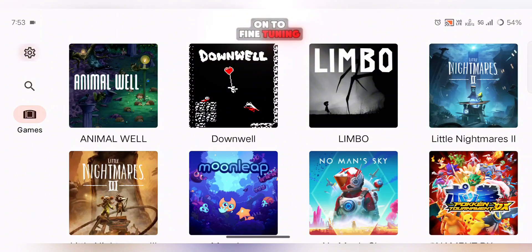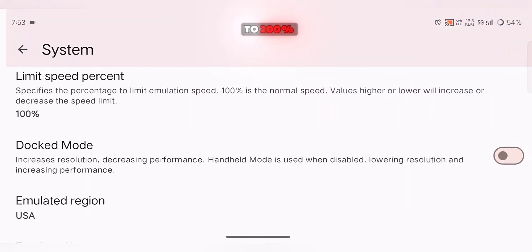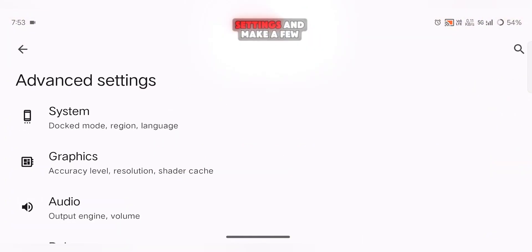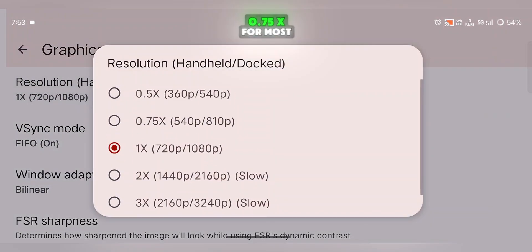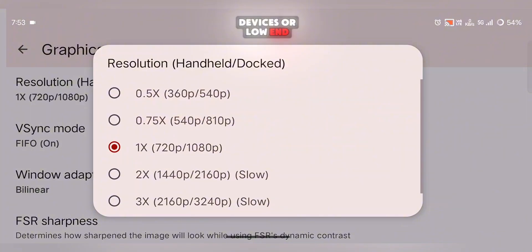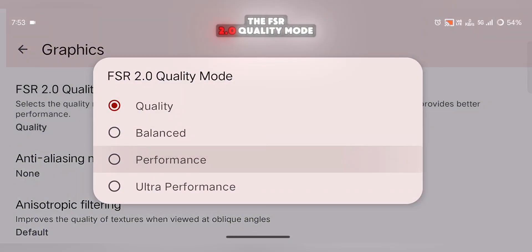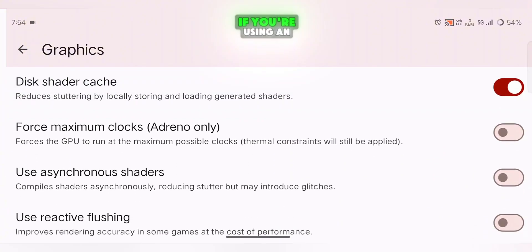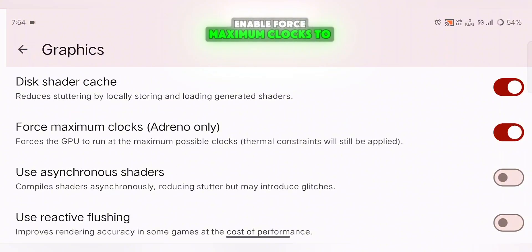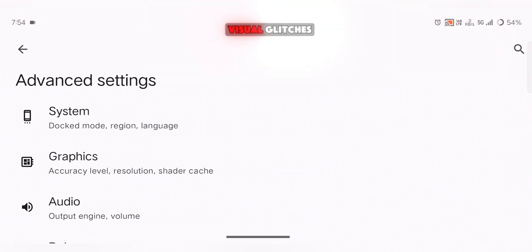From here, we'll move on to fine-tuning the settings to get the best performance possible. Go to the Advanced Settings section and open System Settings first. Set the Limit Speed to 200% — this allows the emulator to unlock frame rates up to 60 FPS. Next, move to Graphic Settings: set the Accuracy Level to Normal and adjust the resolution to balanced 0.75x for most devices, or low-end 0.5x for weaker phones. Set the V-Sync mode to Mailbox and choose Performance under the FSR 2.0 quality mode to prioritize smoother gameplay. The aspect ratio should be stretched to window for full-screen output. If you're using an Adreno GPU, enable Force Maximum Clocks to maximize performance. Also, turn on Asynchronous Shaders, which helps reduce stutters, though it might cause occasional visual glitches.